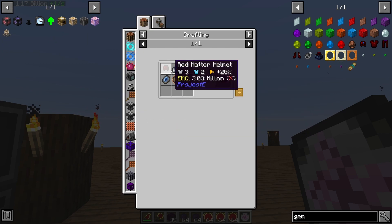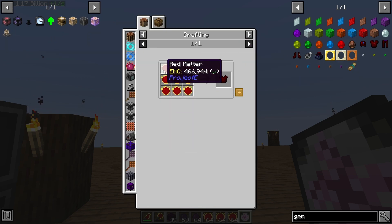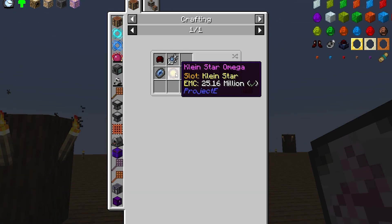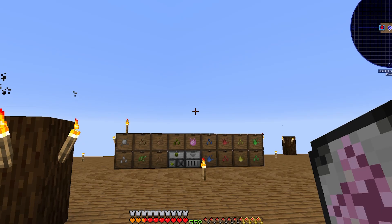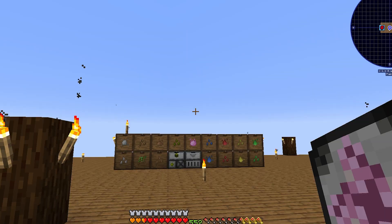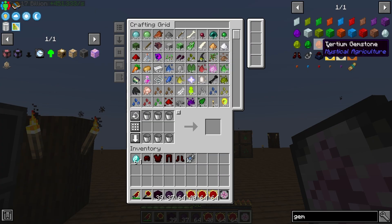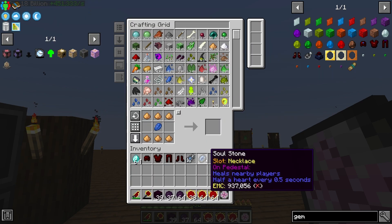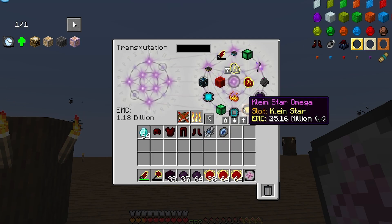It just takes some dark matter and probably diamonds. No diamonds at all actually. So we need a Klein Star Omega, an Evertide Amulet which is Buckets of Water and a Soul Stone which is Lapis and Glowstone. The Evertide Amulet heals nearby players. The Omega Star I have already crafted.